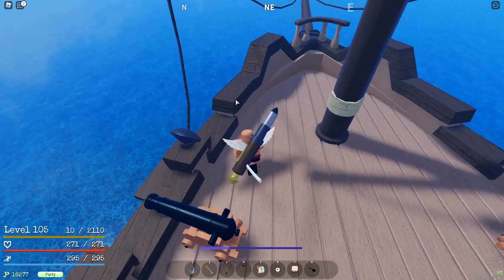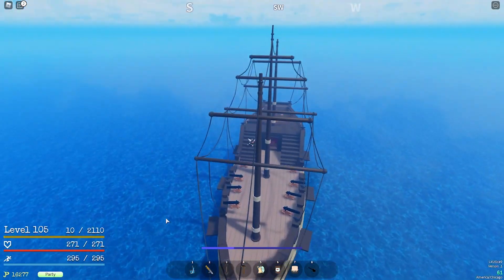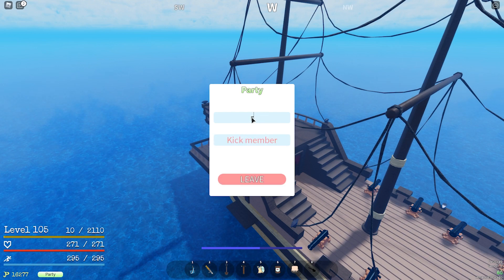The chance of getting a logia or paramecia from marines is the same as encountering them in the wild — basically the same ratio as finding one on a tree. So if logias have a 10% chance in the wild, it'll be a 10% chance from marines too. If you get that four percent drop trigger, there's a 10% chance it's a logia and roughly a 90% chance it's a paramecia.